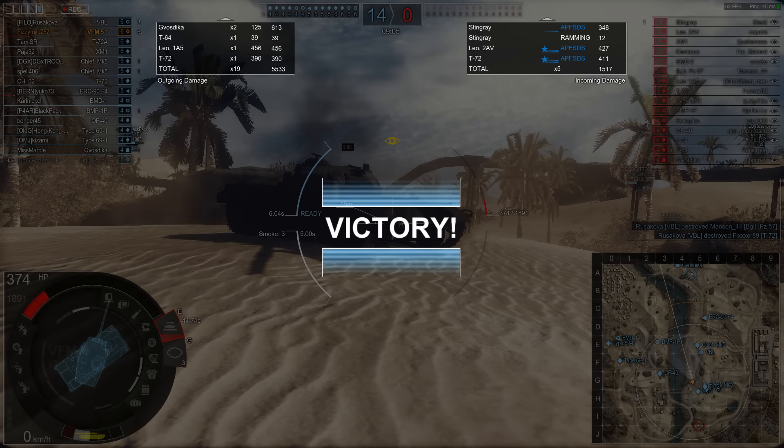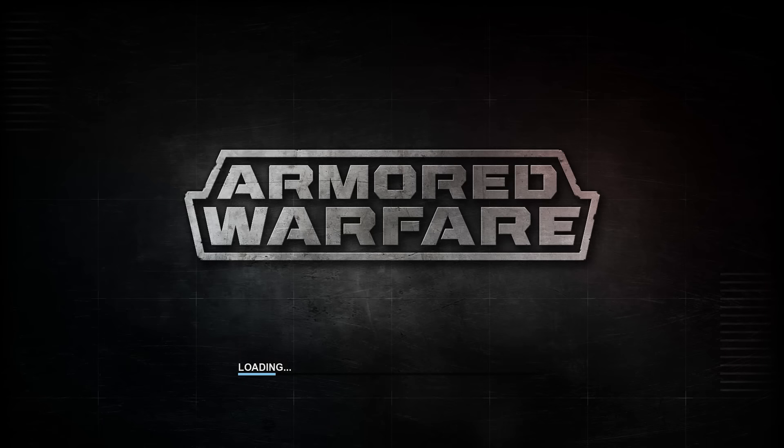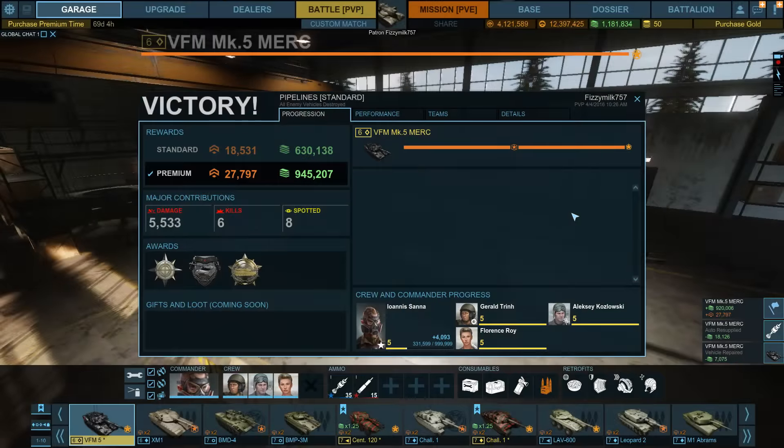We did 5533 damage with six kills, top tier in the VFM. That team was completely steamrolled 14-0. I also wanted to put out there — in case someone watching doesn't know — that a Swingfire or any gun on an elevated position firing down onto angled armor gets much better penetration through those angled surfaces. You can apply that to any vehicle on an elevated surface firing down onto angled armor with any gun. Just be careful of that.